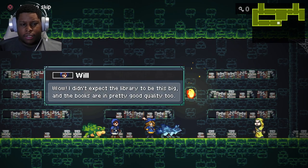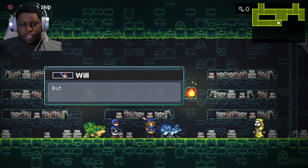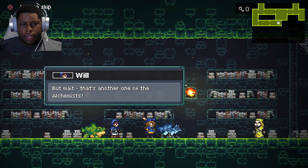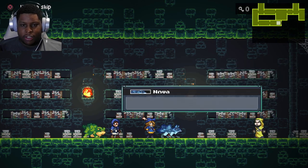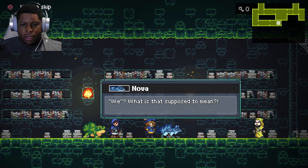Wow, I didn't expect the lodge to be this big, and the books are in pretty good quality too. But wait, there's another one of the alchemists. Oh, what a blessed day! We came in search of old books and instead we found two keepers of spectral familiars. We? What is that supposed to mean?